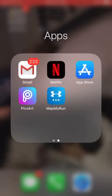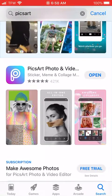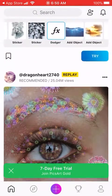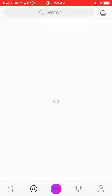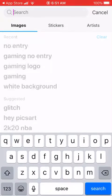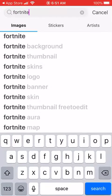First, go to the app store, search right here, download it. I'm not verifying my email. So you can create stuff with your own photos, but I'm not going to do that. I'm going to search — you want Fortnite. Fortnite background.